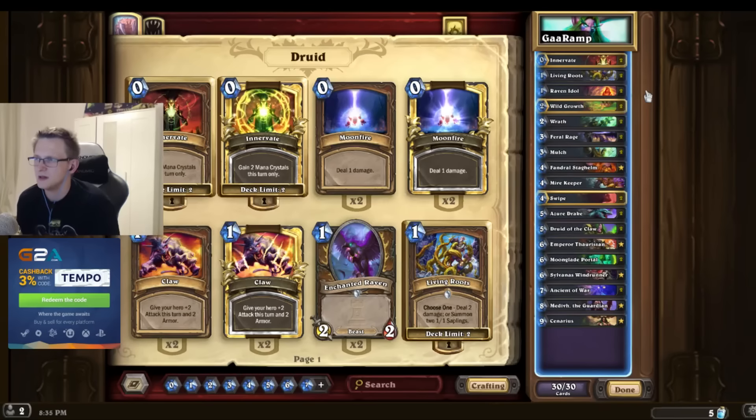Ferocious Howl is also a great card - I used to run just one in my ramp druid decks. But it gets rid of Totem Golem, Flamewakers, and Frothing Berserkers. That's very handy because it's another four damage removal. It's difficult to deal four damage on turn three. So Ferocious Howl is actually very nice. Very rarely there's something with five HP on turn three or four, so usually it gets rid of those cards. And in the late game against Freeze Mage or whatever, the heal is very important.